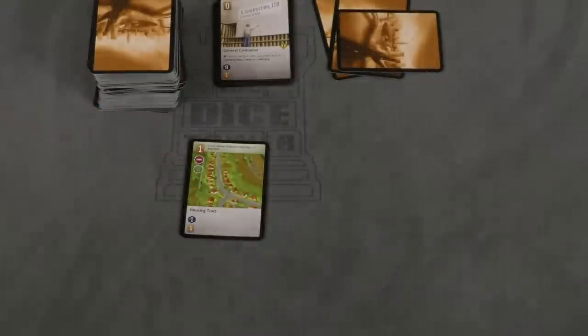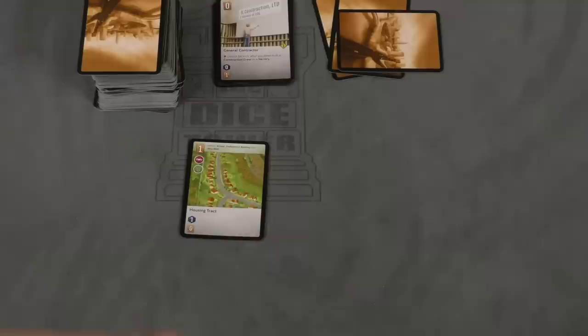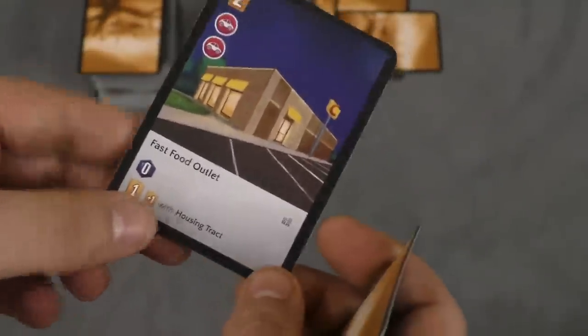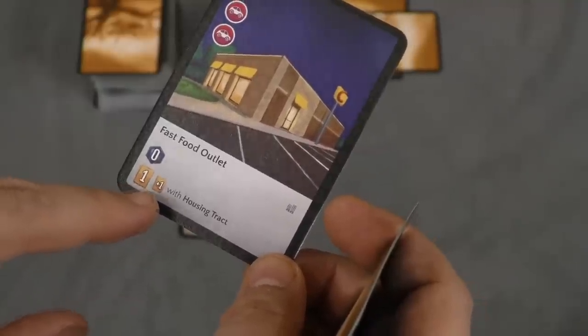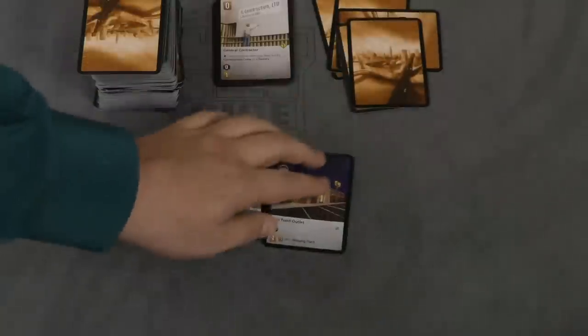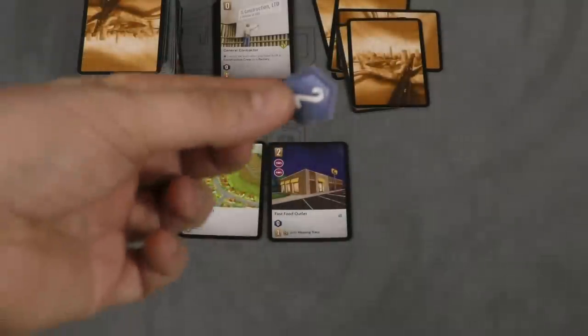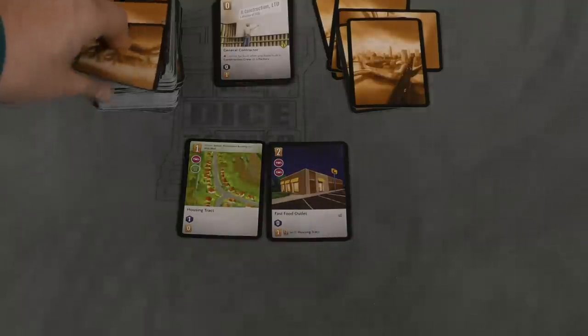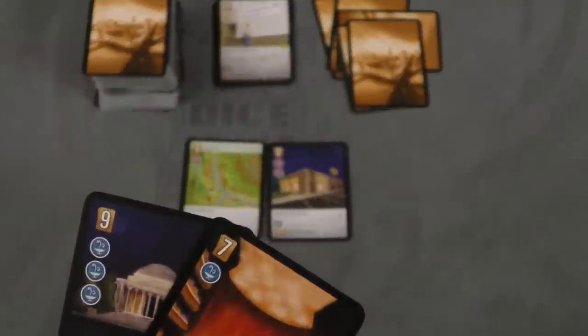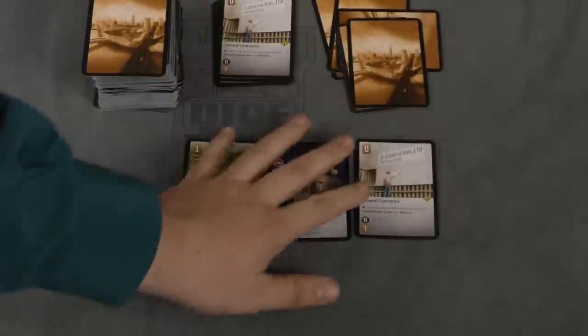I do want to point out that if you can't do anything, you can do a general survey — you place one of these tokens down, draw five cards from the deck, and discard four of them. So if you're desperate, you can do that, and sometimes you'll need to. However, I can play the fast food outlet. It gives me one card, plus one with a housing tract. I'll put this one here and pay the two cards for it. I can't build anything this round, so instead I'm going to build the general contractor, which cannot be built after a construction crew or factory — that just gives me an extra card.